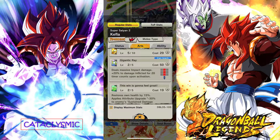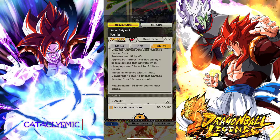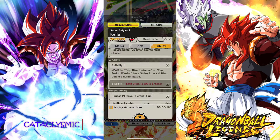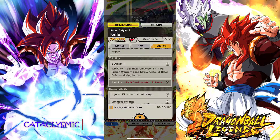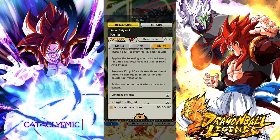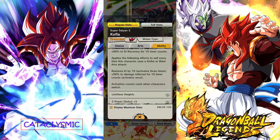The blue card isn't really the greatest, but it does increase damage, so not too bad. At 25 timer counts, the main gives an ultimate key by 40, nullifying cover changes for 15 counts, and bonus impact damage to all enemies for 15 counts. She's gonna buff Rival Universe and Fusion Warrior Strike Attack and Blast Defense. Damage inflicted, reducing damage, and key recovery on entering the battlefield. Falling effects to self every time she uses Strike or Blast, restoring key three times.